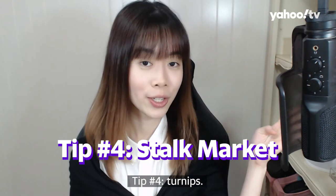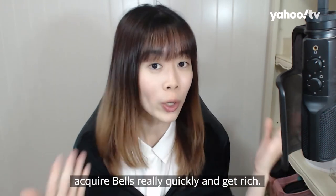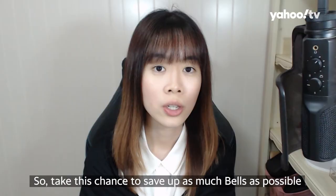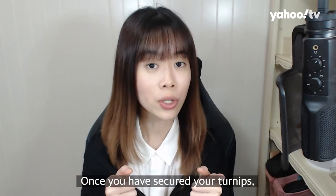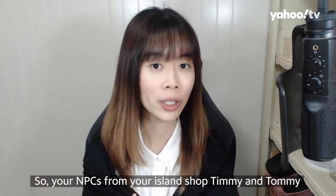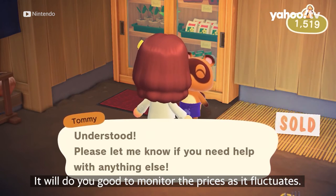Tip number four: turnips. Turnips are somewhat like stocks in the stock market world, and this is probably one of the fastest methods to acquire bells and get rich quickly. Set your alarms because turnips are only available every Sunday from 5am to 12pm. Take this chance to save up as many bells as possible to buy turnips. Once you have secured your turnips, you'll have to wait one day before selling them off. Your NPCs from your island shop, Timmy and Tommy, change the turnip prices twice daily — in the morning and afternoon — so it would do you good to monitor the prices as they fluctuate.